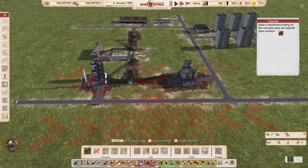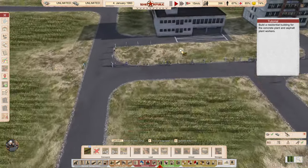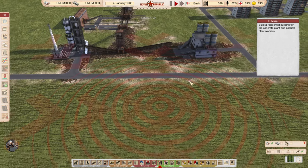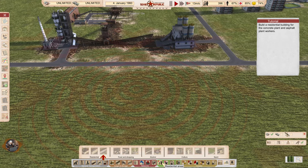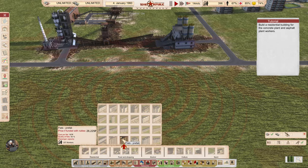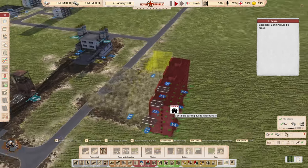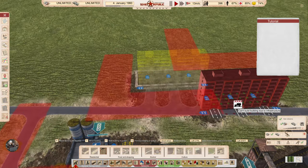We need to get a residential building for the concrete plant and asphalt plant workers. But what about these people here? They're all going to the shopping center — not working, only shopping. Okay, let's build it.